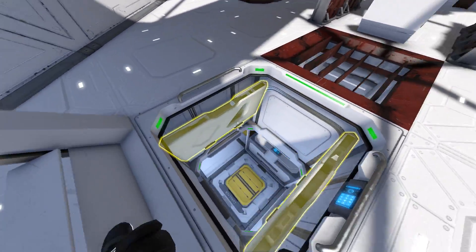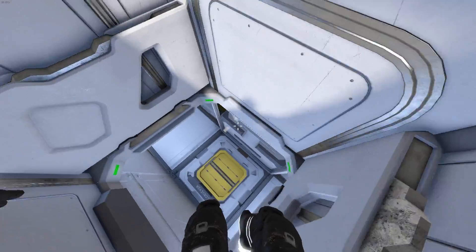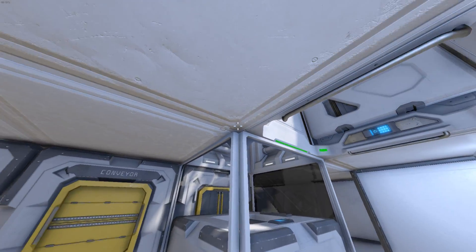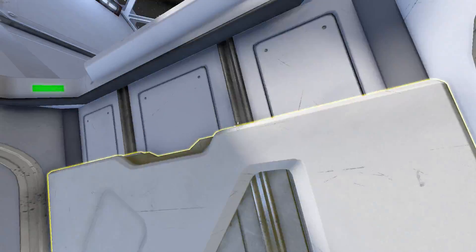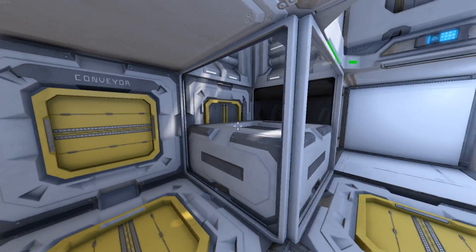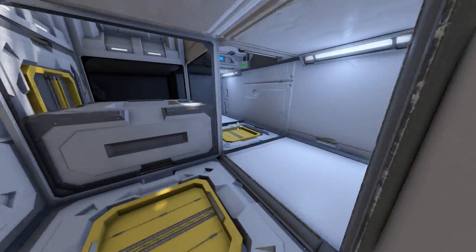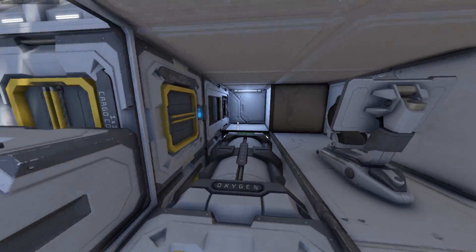This section does have a below floor section, but it's a lot smaller. Just because this whole section is sunk in a level, as you can kind of see. Similarly again: just air vents, power, oxygen production. Every sphere has these facilities.